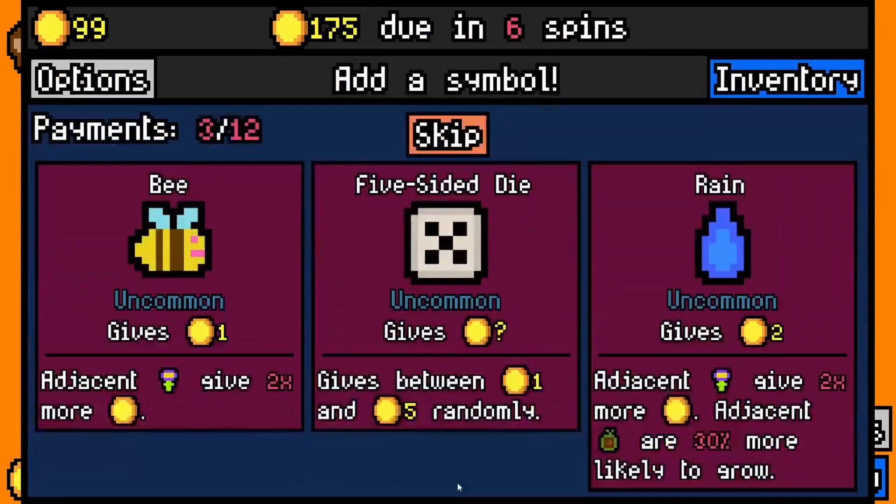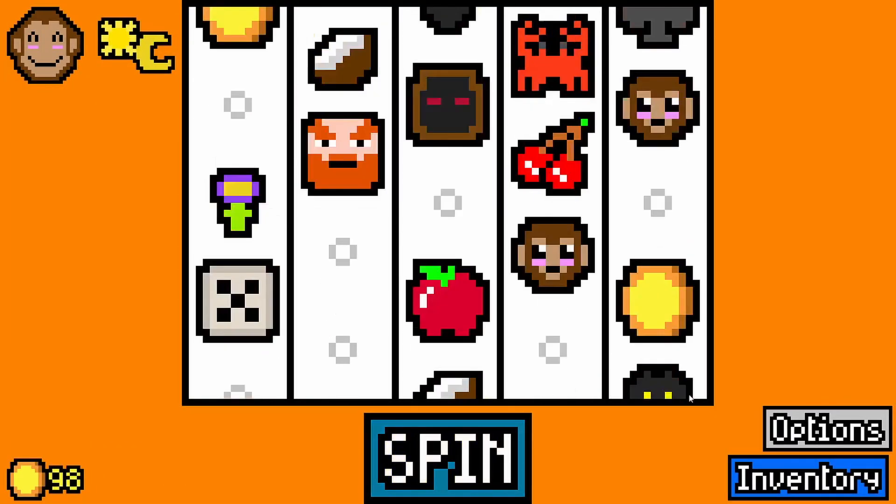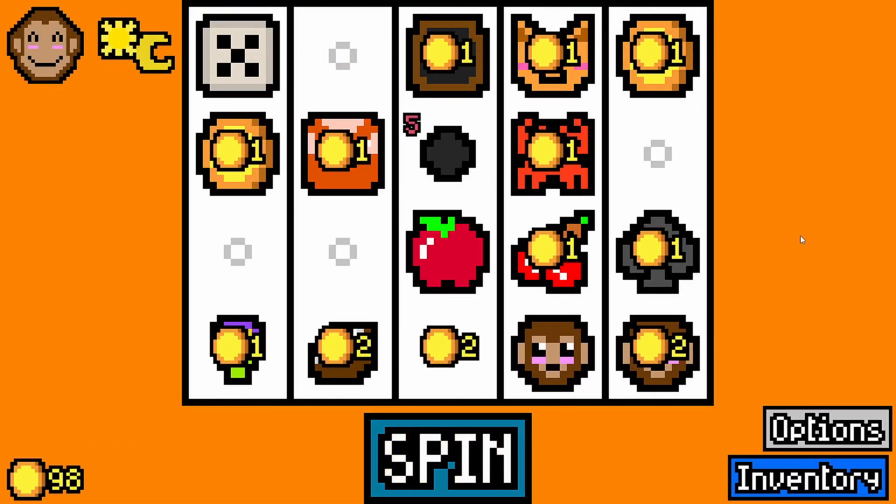Five-sided dice is always good. Rain — I don't really need that — I'm going to go for the five-sided die. Proliferation grows when adjacent to the... okay, that's cool. These affect non-adjacent symbols as well and give one coin. I'm just going to take clear sky to see if we get anything sky-based — I haven't seen anything like that.